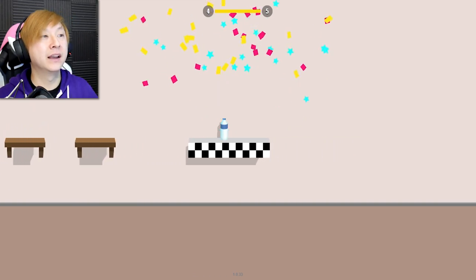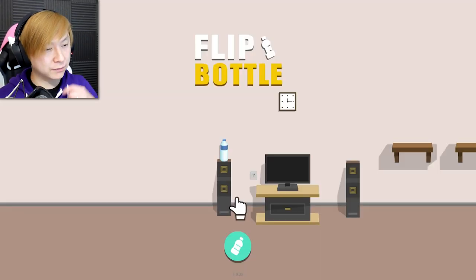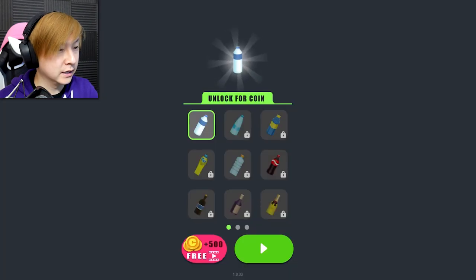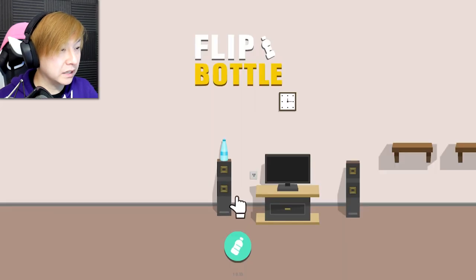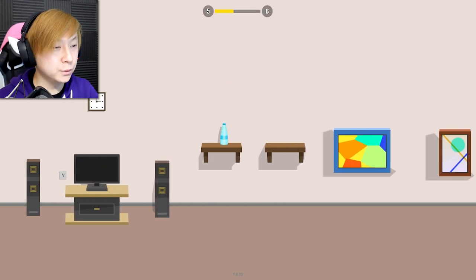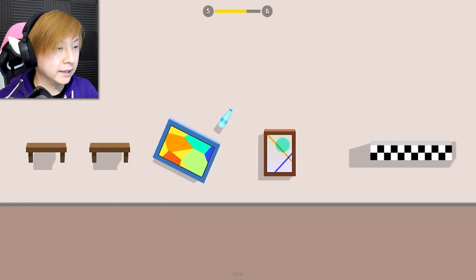We're getting 100 coins every time we beat one of these levels — I wonder what that's for. Oh, there's music — we're on a speaker, that's why! We needed 500 coins, and we have 500 coins, so we just unlocked this special kind of bottle. It looks like fancy water. Turn on the TV, more tunes!